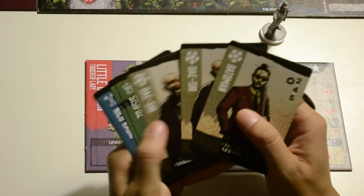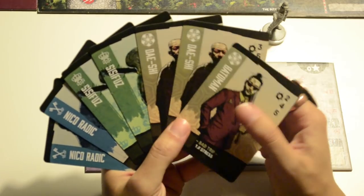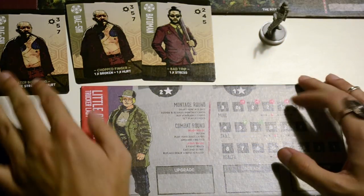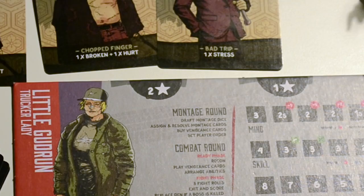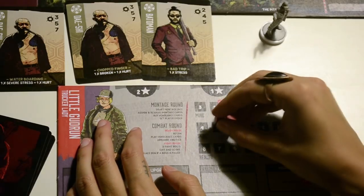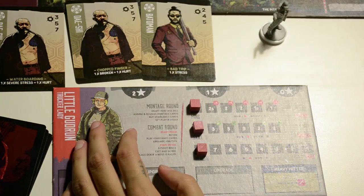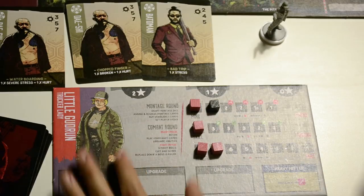Players select three cards from their hand representing the bad guys that wronged you, play them face up in front of you, and suffer the damage written there. For example, for the chopped finger I get one broken and one hurt, and from the other two cards I get one stress, one severe stress, and one hurt.